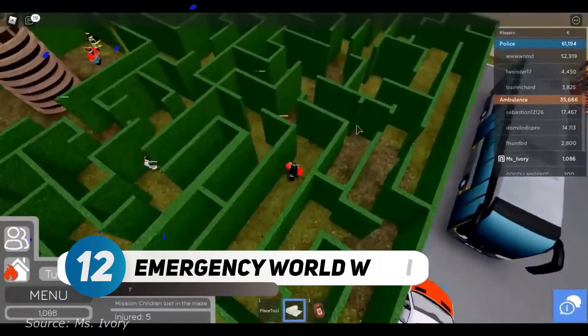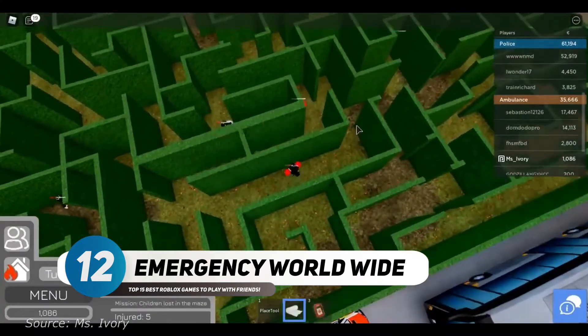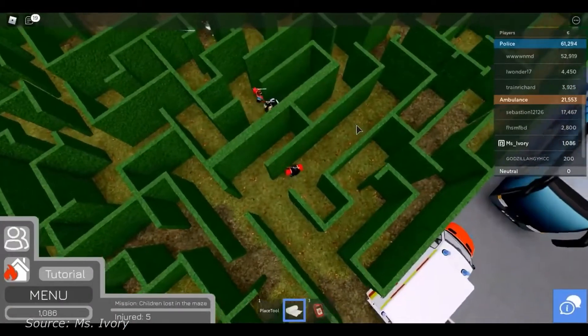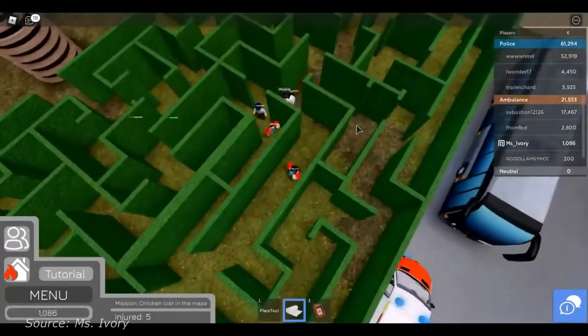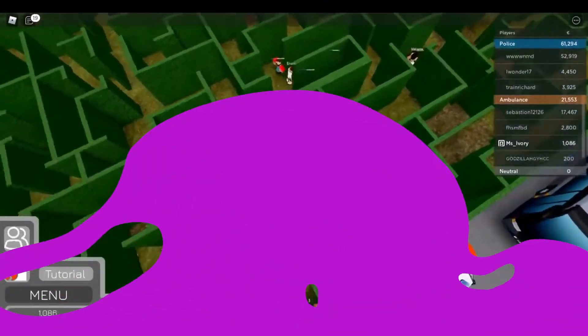Number 12: Emergency Worldwide. A good team is crucial for this game and only those with good teams can finish certain missions and gain the rewards that come with them. You have to save a city in the game by completing various missions, and overall it's a fun game.